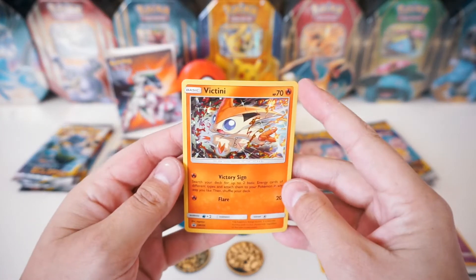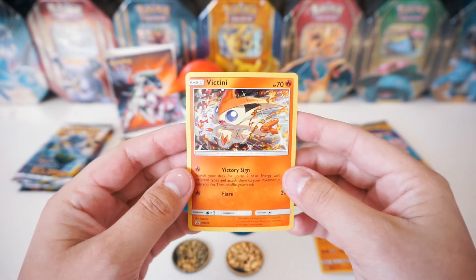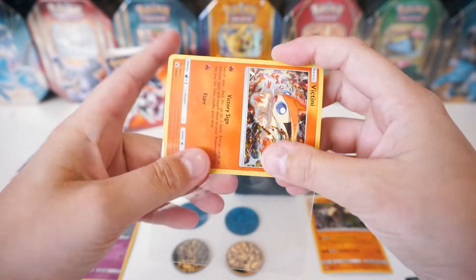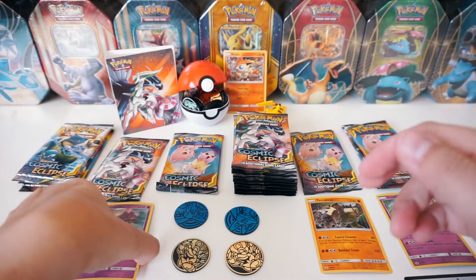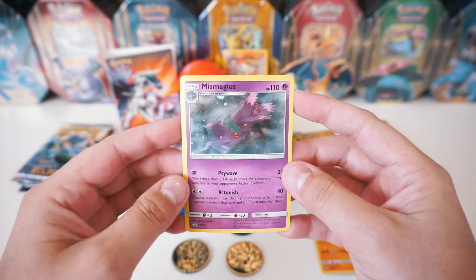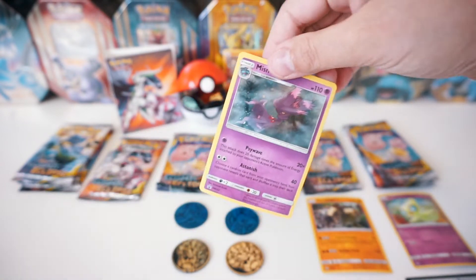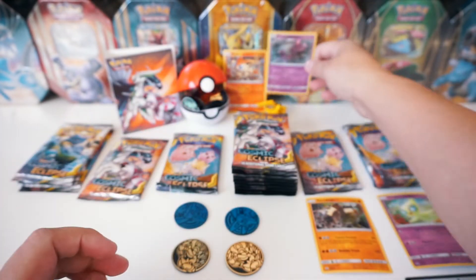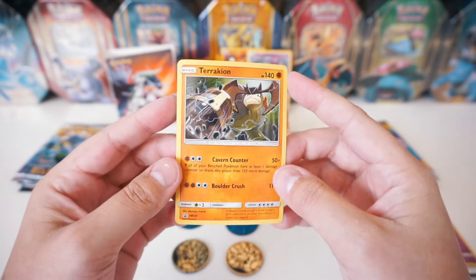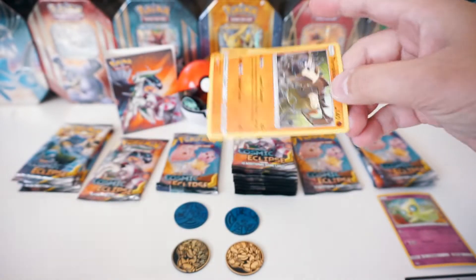I'm going to go ahead and show off these cards really quickly. This is the first card that comes with the three-pack blister. It is a holographic Victini, promo card SM225. So epic looking. We're going to go ahead and sleeve that up. Here we go. Now we've got Mismagius, promo card SM222. Honestly, all these promo cards are so epic looking. It's got that really awesome OG bubble holo, sparkle holo to it. I really like it.